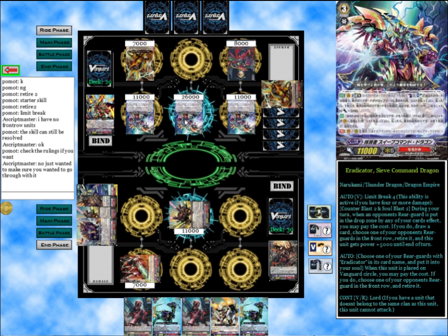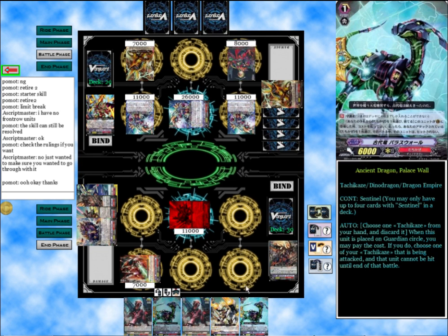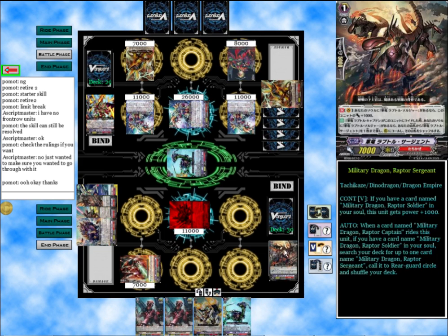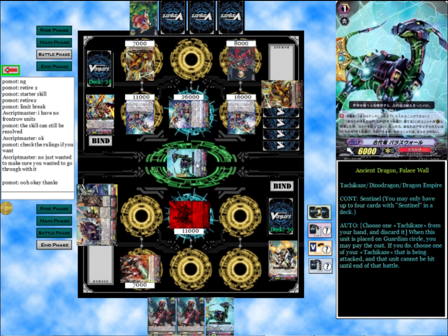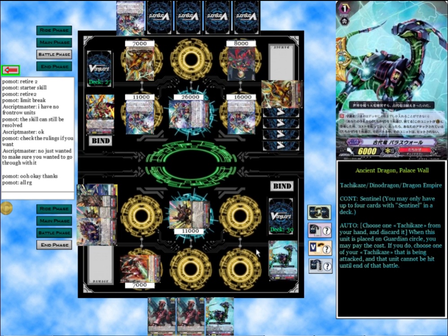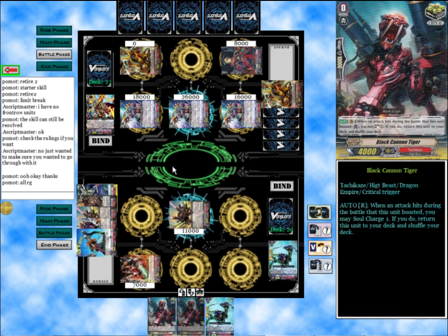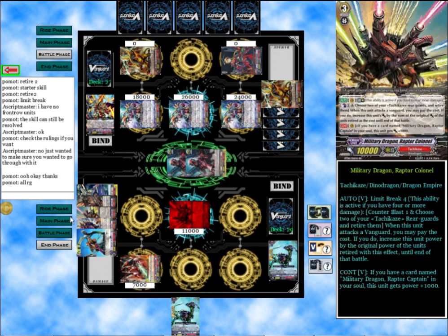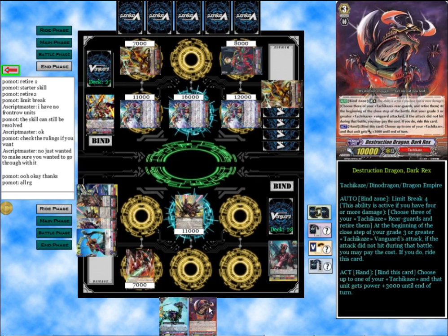So I guess you can have your power or whatever. He's going to attack for 26, which is going to get guarded. He's going to get a crit to that. And a Sweep Command — and we're going to take this because we need to guard everything on that. And another Sweep Command. Dark Rex requires me to retire three though.